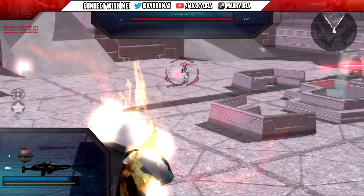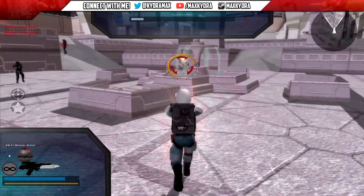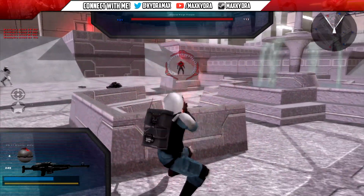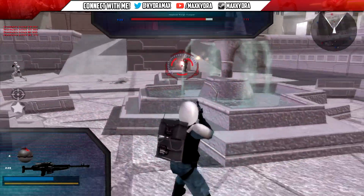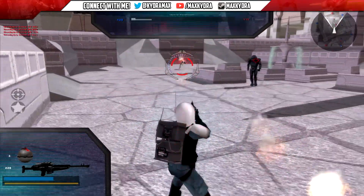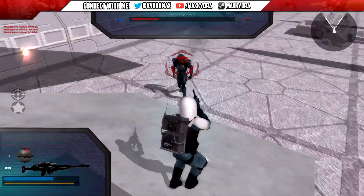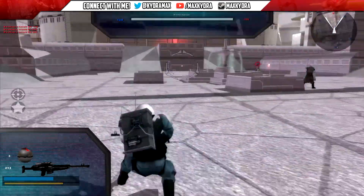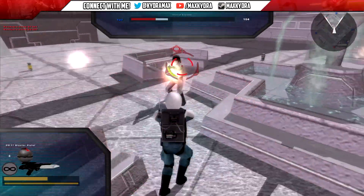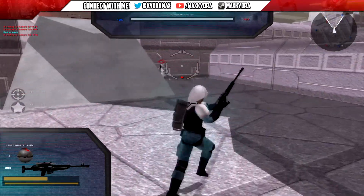There it is — the Purge Trooper. He's basically an overgrown Dark Trooper, walks like a zombie. And there's also the Imperial Officer. There's something different about this version of Bespin cloud city, but I can't quite put my finger on it.